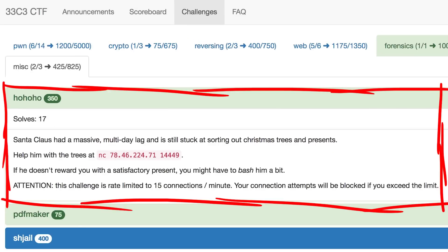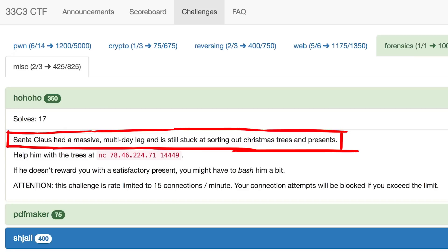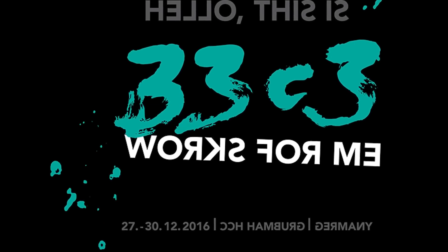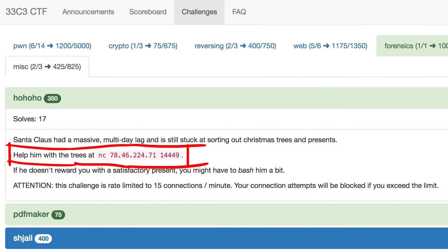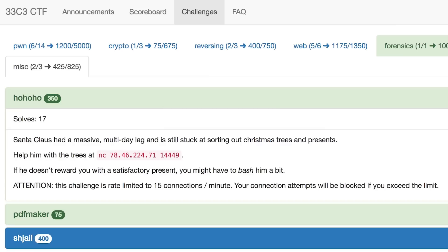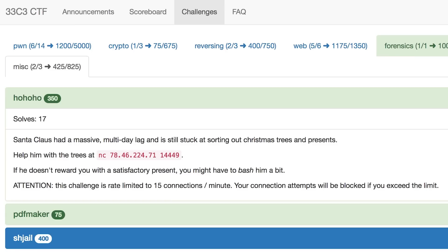Ho Ho Ho was a challenge at the 33c3ctf with fairly high points. It's listed in the misc category, which means it's not quite clear what the objective is. The text reads: Santa Claus had a massive multi-day lag and is still stuck at sorting out christmas trees and presents. Keep in mind that the 33c3ctf happened during the 33c3 conference between christmas and new years. Help him with the trees, and then we get a server and port to connect to. If he doesn't reward you with the satisfactory present, you might have to bash him a bit. Notice how 'bash' is written in italic — that is a hint for what this is all about: Bash, the GNU born again shell. There is also a rate limit so you won't accidentally dodge the servers.